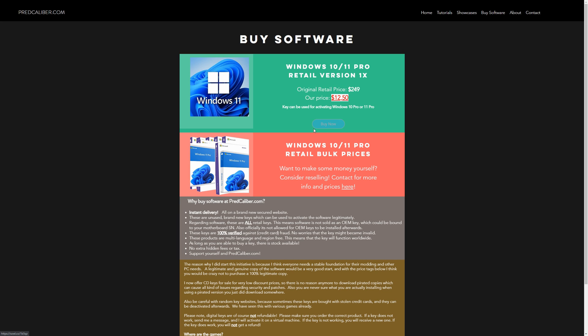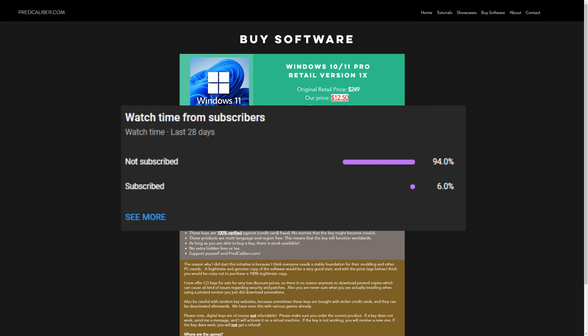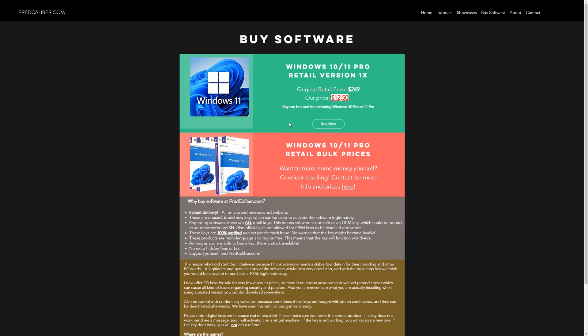Windows 11 has been released. The good thing is that the Windows 10 Pro key also worked for the Windows 11 Pro version. So buy a key for $12.50 only at my website and decide for yourself which version you would like to use. And if you like my content then please consider subscribing, since apparently 94% of all the views are from non-subscribers.